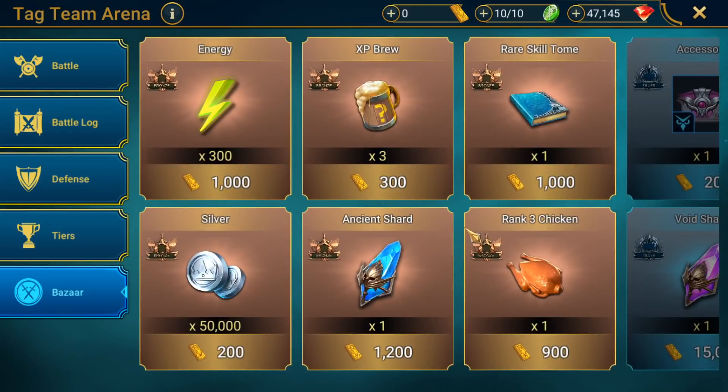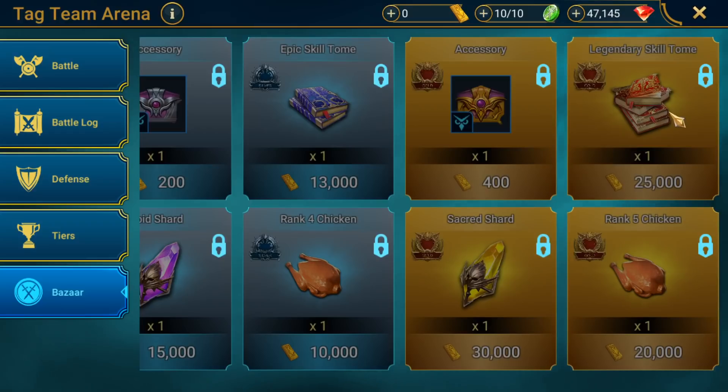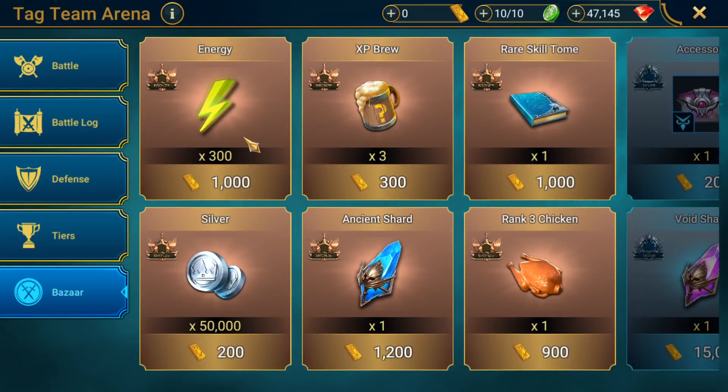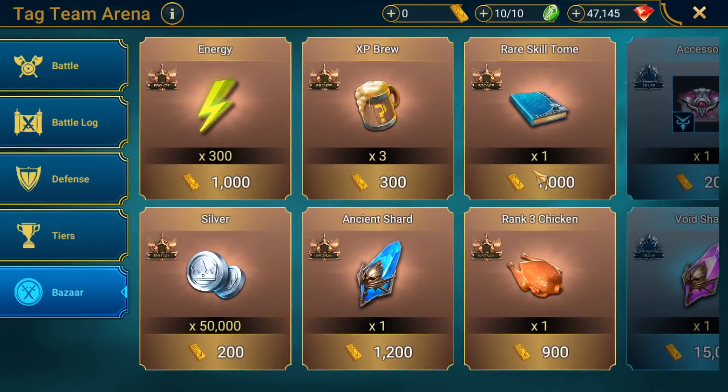So let's get into some of these actual items because now we have the official set-in-stone prices. The very first thing is energy: 300 energy for 1,000 gold bars. It's really interesting to compare this to the price of a sacred shard and a legendary skill tome. If you wanted to spend the same amount of gold bars on energy versus a legendary skill tome, you would end up getting yourself something like 7,000 to 7,500 energy, which is pretty crazy. Another important thing is what the actual cooldown period is going to be on these items — I'm guessing it's probably going to be shorter on lower tier items, but I could be completely wrong. Plurium tends to be very sneaky with this sort of stuff.